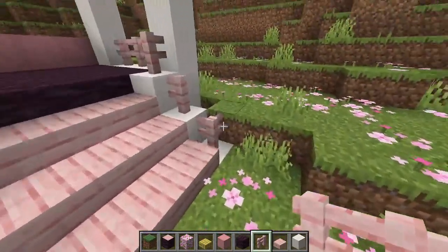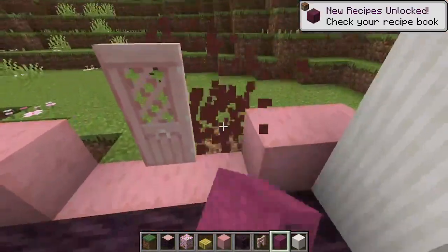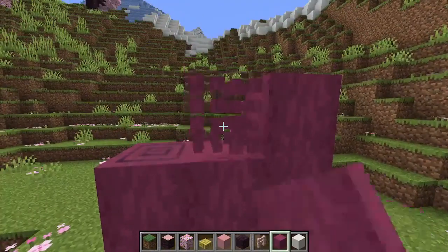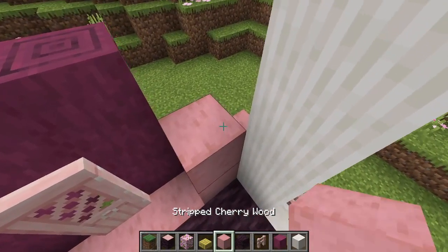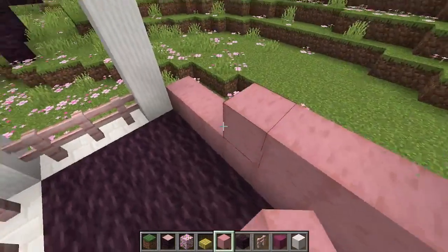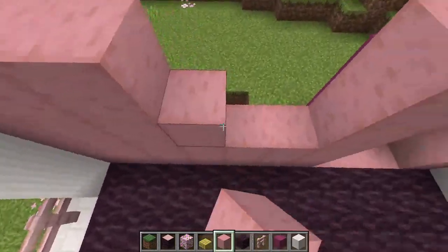I haven't used crimson wood a lot in my builds — the pink color is nice but it just never seems to work. But pairing it with the light pink of the cherry wood makes the crimson wood become one of my favorite blocks, I think. I love how these two mesh together so well. I ended up using the stripped crimson wood as a border around the door frame as well as the window I added into the build.